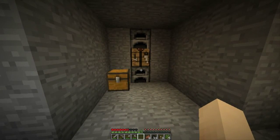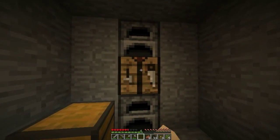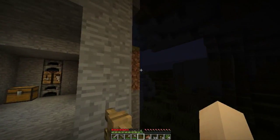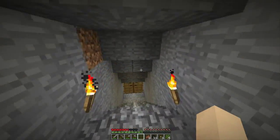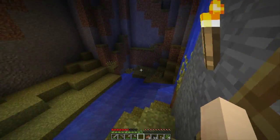There you go, that looks nice — fairly nice. We've got our furnaces and crafting table. I need more wood but it's dark, whatever. I don't see too many mobs — I lit the place pretty well. I have saplings which I should go plant.